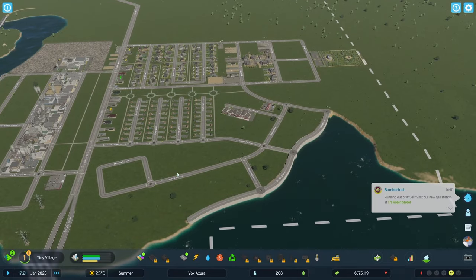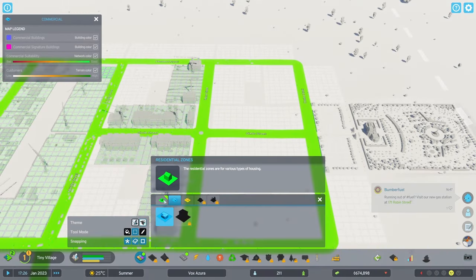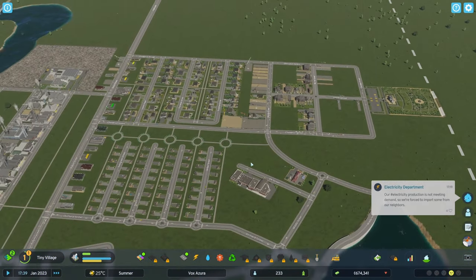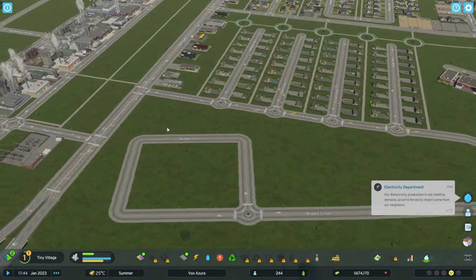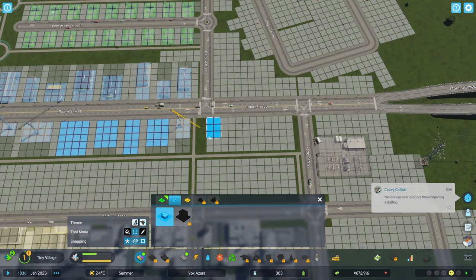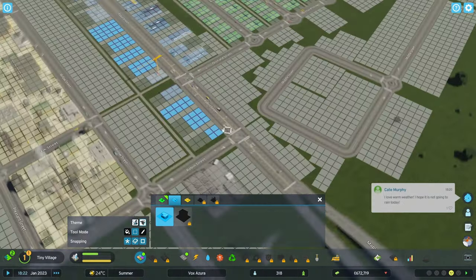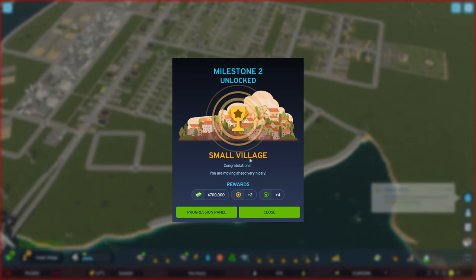Our city is off its feet and going pretty good. We're getting medium density demand again — let's go! I'm mass zoning because I love how these little settlements look. More shops demand, more buildings. To get that variety, I am zoning each building individually. More commercial demand too.